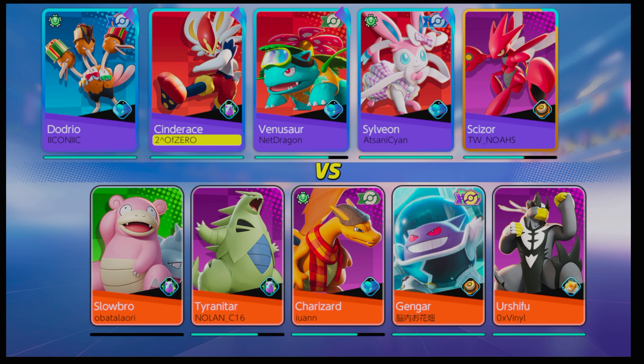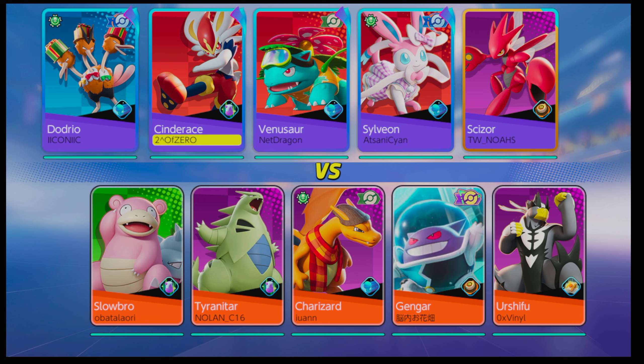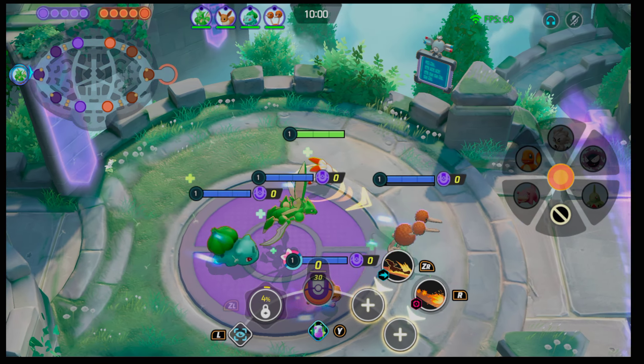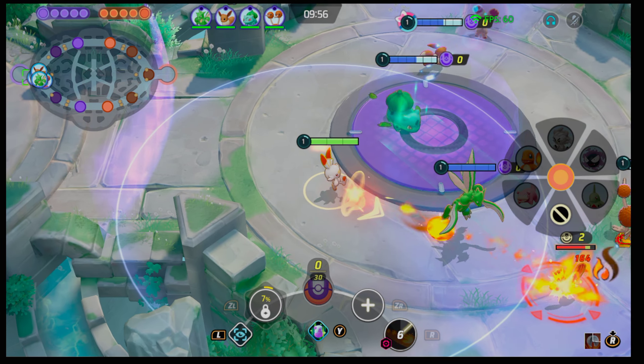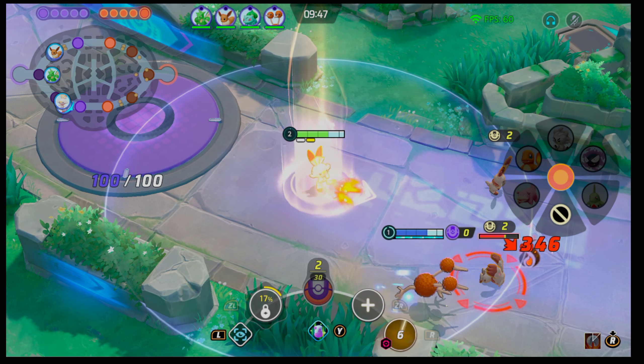This is going to be a really very difficult matchup for us — Slowbro is busted, Tyranitar is busted, Charizard is busted, Gengar. Yeah, they're all pretty much really strong. Urshifu has Eject Button so he's obviously going to be getting on us. Gengar is really just trying to scale as quickly as possible — once he becomes Gengar he's probably going with Shadow Ball build, though I prefer Hex and Sludge Bomb. Charizard is going to be all up in your face with that speed item. Let's try to evolve ASAP.